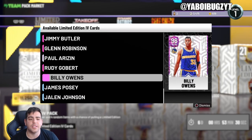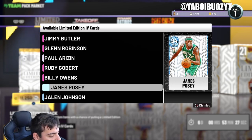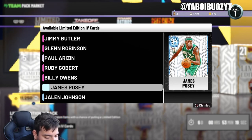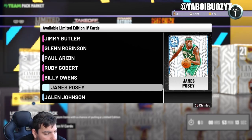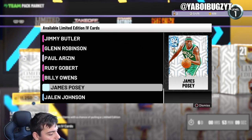Billy Owens right there — perfect investment. Keep your eyes on these two guys as well for investing. But let's get to these locker codes. Milwaukee absolutely spanked the Bulls yesterday, so let's see what kind of locker codes they have for us.